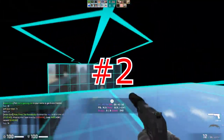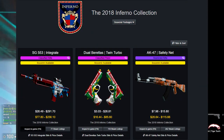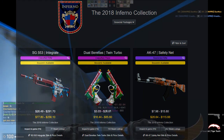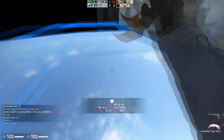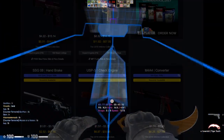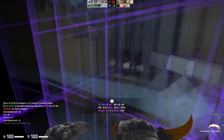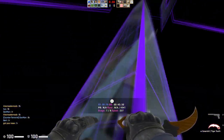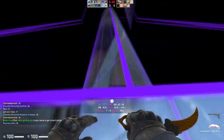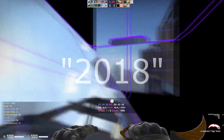The number two spot goes to the 2018 Inferno souvenir package. It beats out the new collection because it has a better average when opening — on average you'll get a more worthwhile skin. The most expensive new collection skin is about $350 in souvenir quality, but the most expensive Inferno skin is about $275, so it's less at the top but has a better overall average. Also, this collection is newer with fewer souvenir packages on the market, making them naturally more rare.